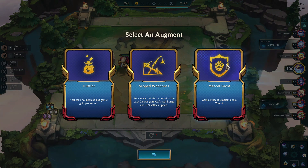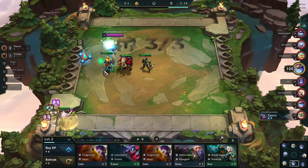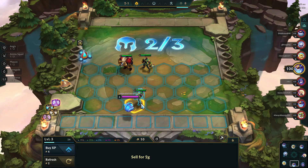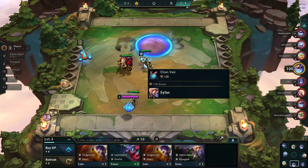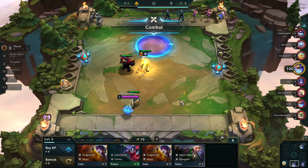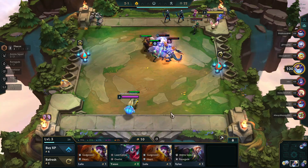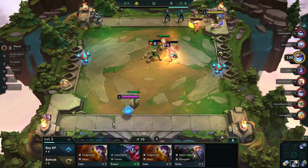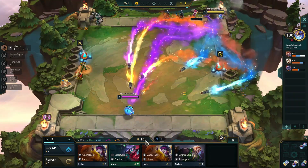Putting a Mascot emblem on someone will ultimately allow them to go to the side and help heal. Your goal with slow roll is not to level up and to maximize your gold. We're going to get a Yumi out of the round, put Jinx in, and stick with this team. We have 10 gold, we're going to get one interest. We're locking for that Silas at the bottom — we don't want to buy him because we'll go down to 9 and we're not likely to win this first round.